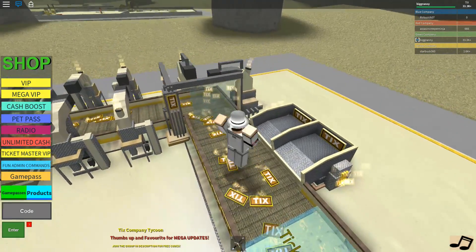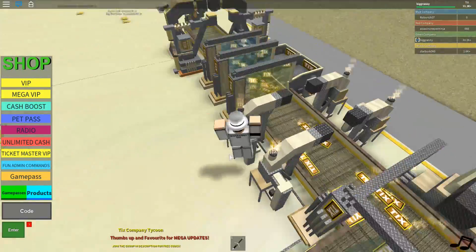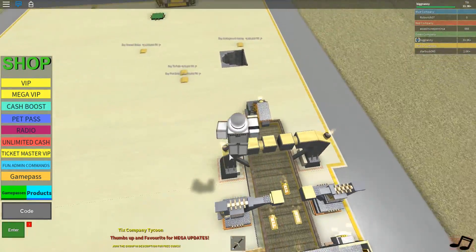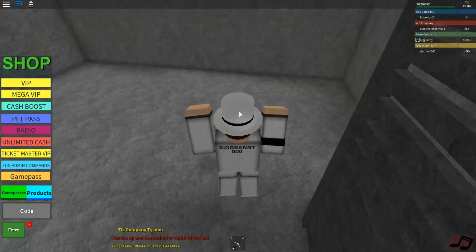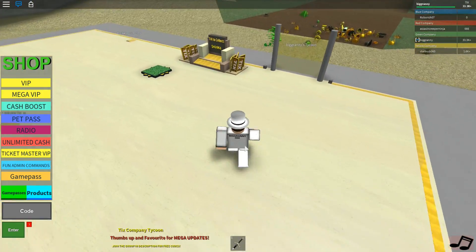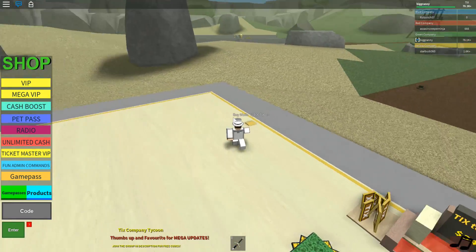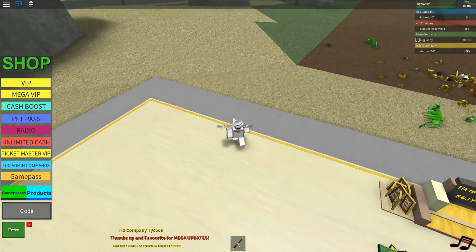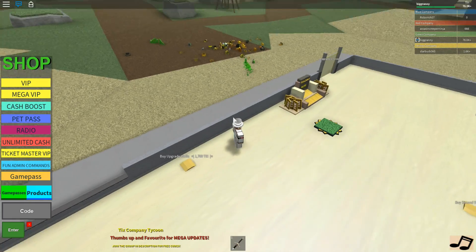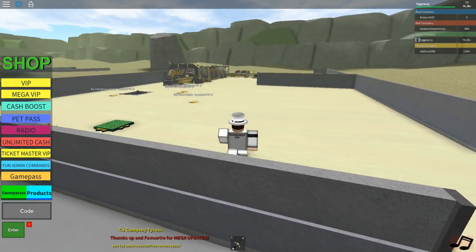The problem with getting a scripter is not only would I probably have to pay for it, but all the coordination trying to get everything correct — there could be a lot of stuff that goes wrong inside the scripts, like this doesn't give the proper amount of money, or this gives too much. These walls are only 100 ticks — 1700 for some tiny, tiny walls.